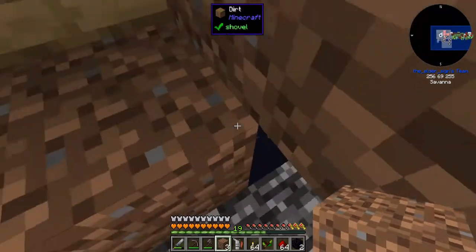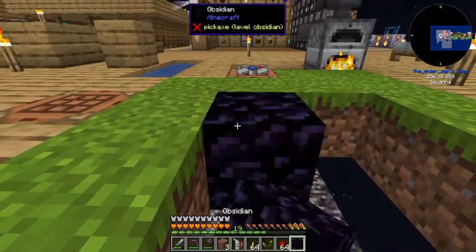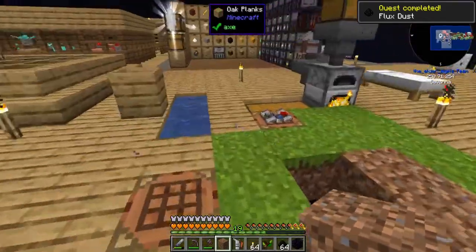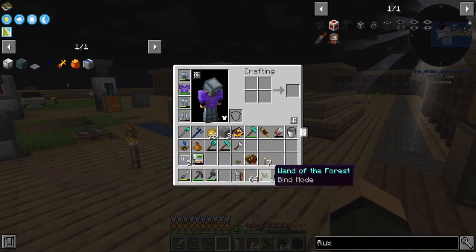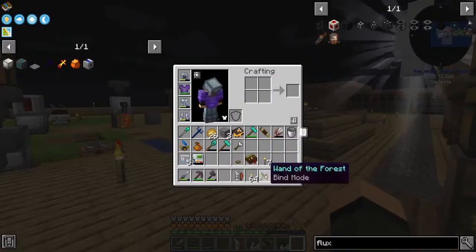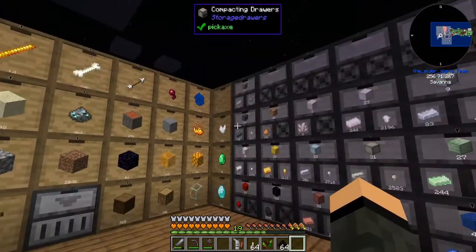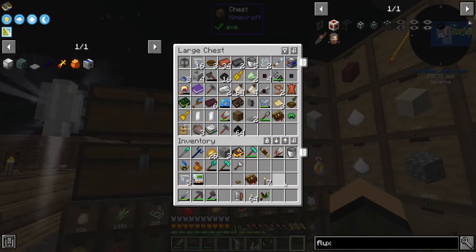Three by three bedrock — that's the initial starting island — at the bottom, so that's why I said not really much of an issue. Boom, done. I've got a stack of flux dust now. These still require eyes of ender, don't they? They do. That might be a bit before I go to do that then.